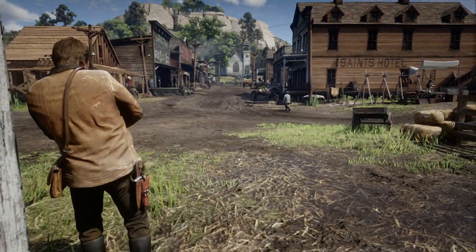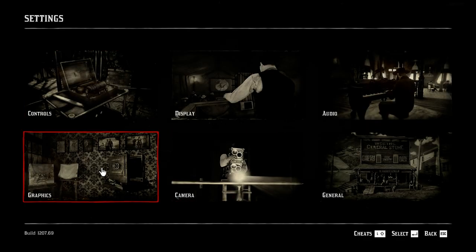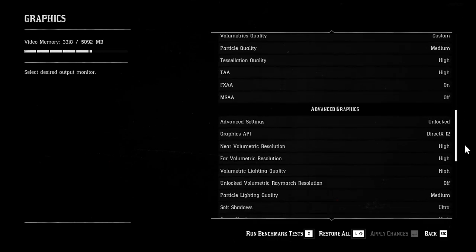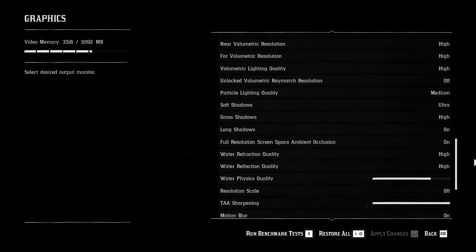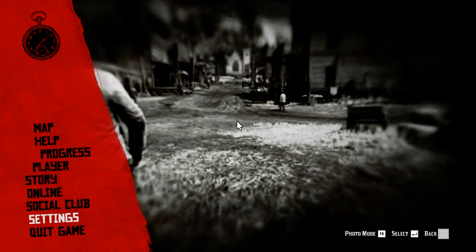Okay, here I am in the game. Settings — Graphics: I'm playing on ultra preset, DX12, because I'm using a GTX 1660 and I have a 4-core 4-thread CPU, an i3-8100. Let's get into the game.